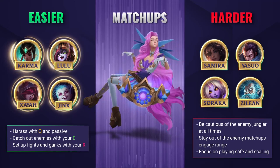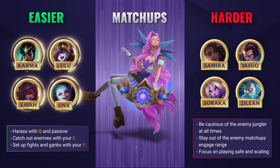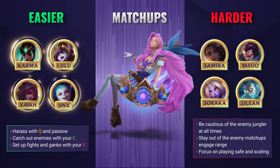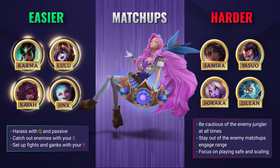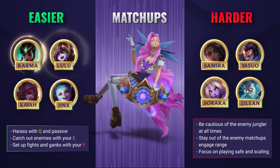It's pretty easy to maintain control of the lane as you can shove easily with your wave clear. Just be careful you don't play too overzealous though, as if you do get ganked and fall behind this is going to massively reduce your effectiveness. Try to line up a good E to catch out enemies and stack it alongside allied CC if they have some. Your ultimate is a fantastic way to set up fights and ganks as well, so play around this when it's available.